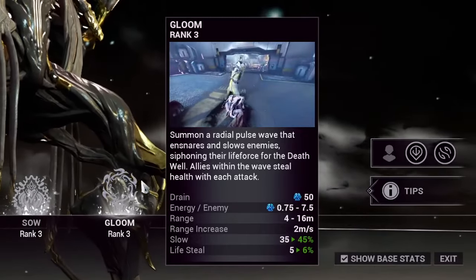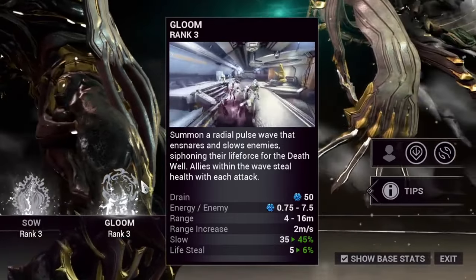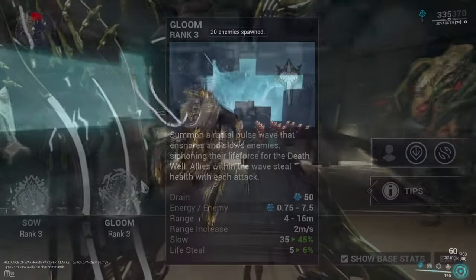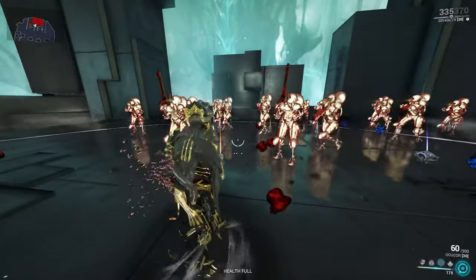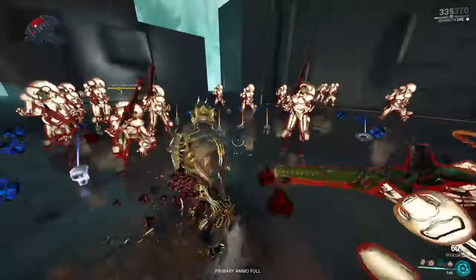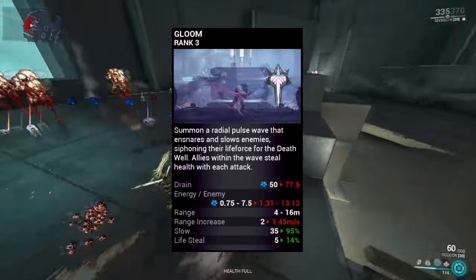Sephagoth's third ability is Gloom, and this ability is one of many players' favourites. When cast, Sephagoth pulses out a radial wave that will slow any enemies entering this aura area, and any enemies that are damaged by either Sephagoth or his allies within the wave will receive lifesteal with each and every attack, giving a great method of survivability. The main thing to note is that both the slow and the lifesteal percentages scale with strength.